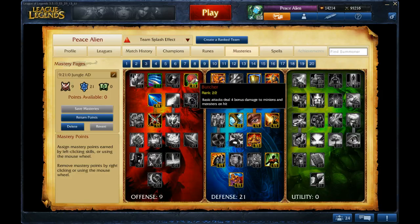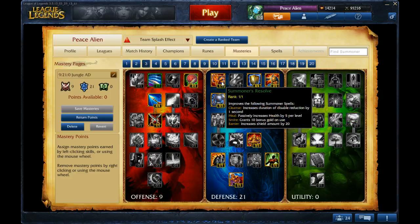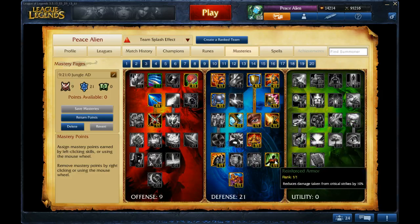Butcher helps you build damage on minions. Get whatever you think you need in defense — blade armor is always good, smite mastery is nice. Not much too special here, just whatever you think you need depending on the situation.